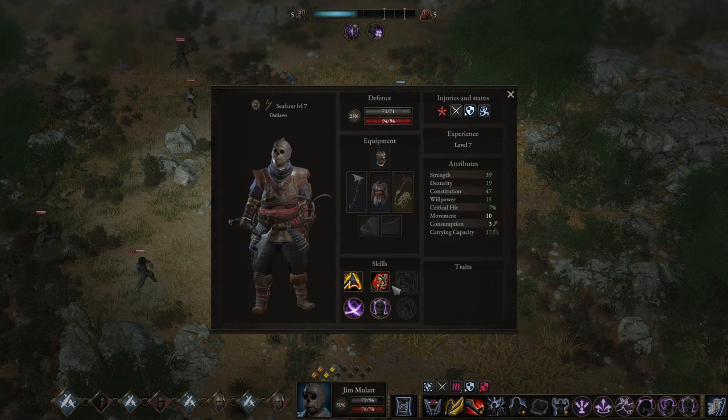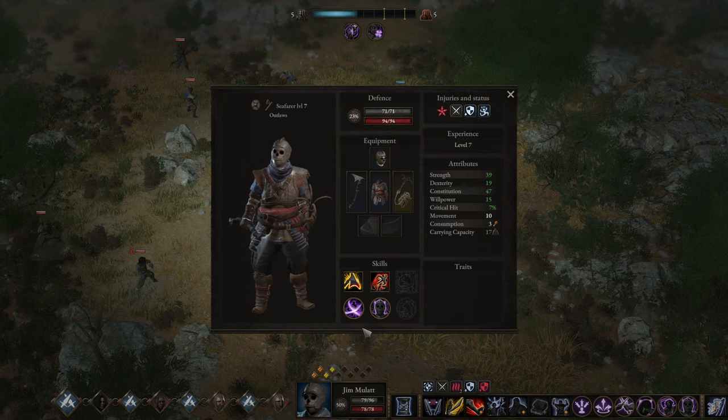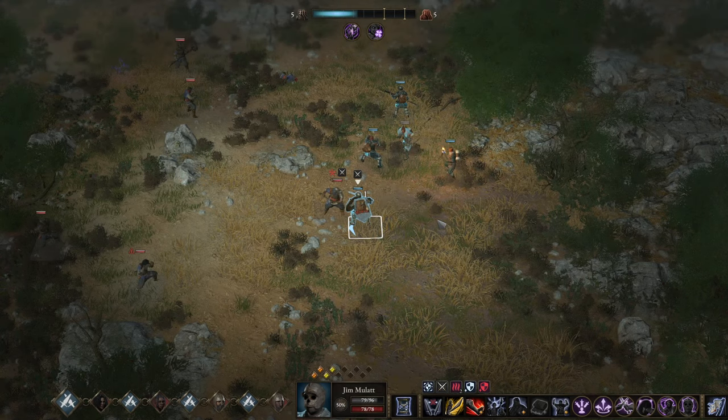That seems to be a new spec — dual wielding. I'm not seeing any skills that I know. He's an outlaw, so he's a one-hand axe wielder. Instead of a shield, you can get these grapple hooks — that is ultra cool.